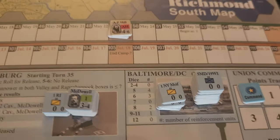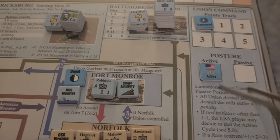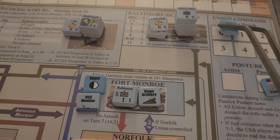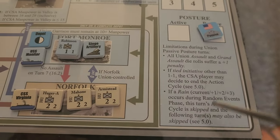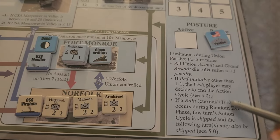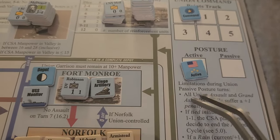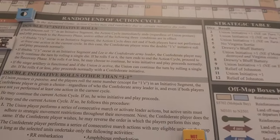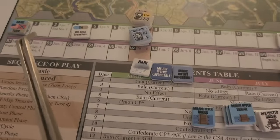We have Baltimore/DC as Union reinforcements. Another big part of this campaign system is posture. Units start out active, but switch to passive if they don't have command points — or if the player chooses not to spend command points. If it's a tide initiative, the Confederates can decide to end the action cycle; if it's rain, the action cycle is skipped. Basically nothing happens, and it benefits the Confederates — they can arrange their forces but the Union can't really do too much.